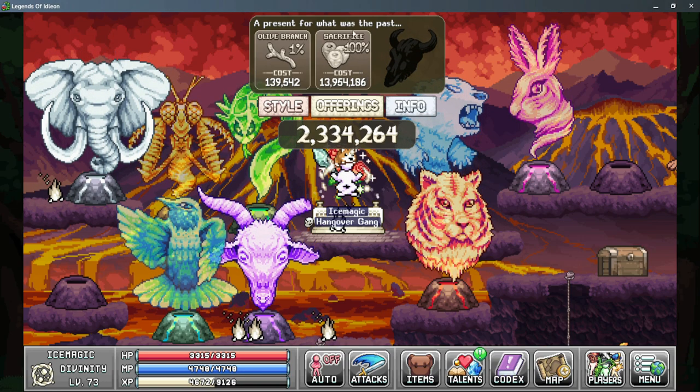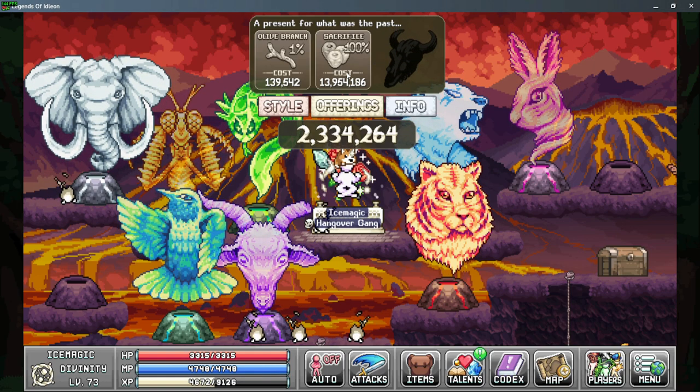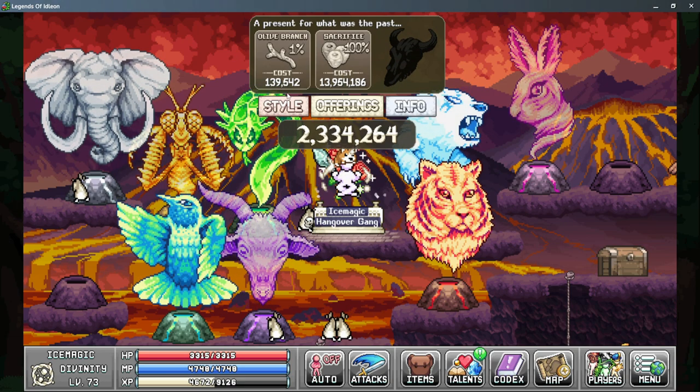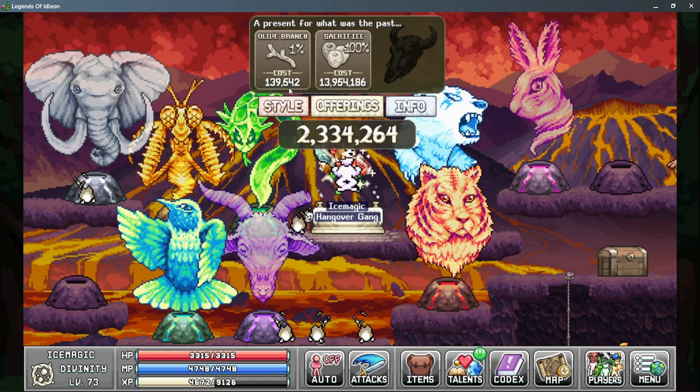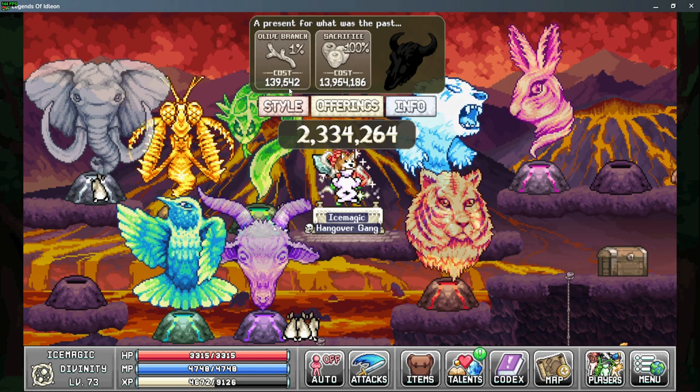It's completely random — you can have a 10% on one side and a 25% on the other. Every time you select one of the two buttons, you'll spend the points and it will roll two brand new options. At this point I'm trying to save up for the 13 million, as I would rather just have the 100% chance, though I could also take the risk on spending 139,000 with the 1% — that's just probability.